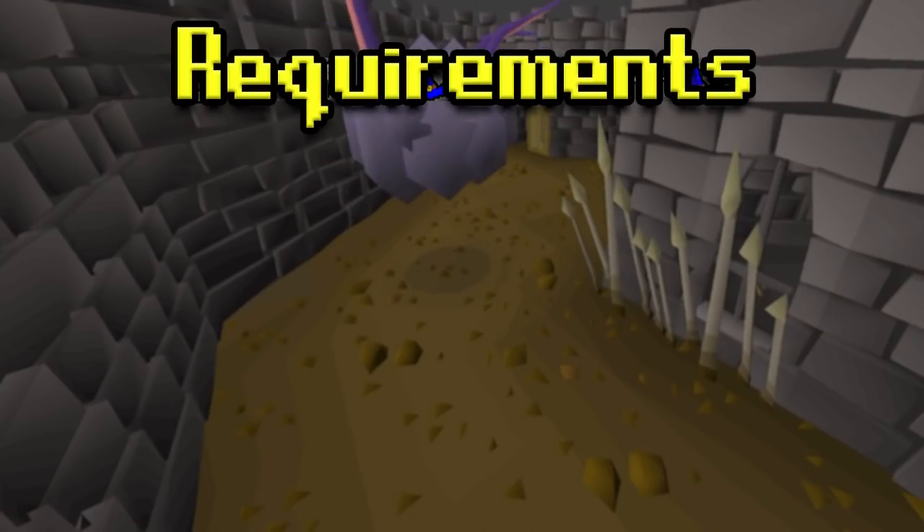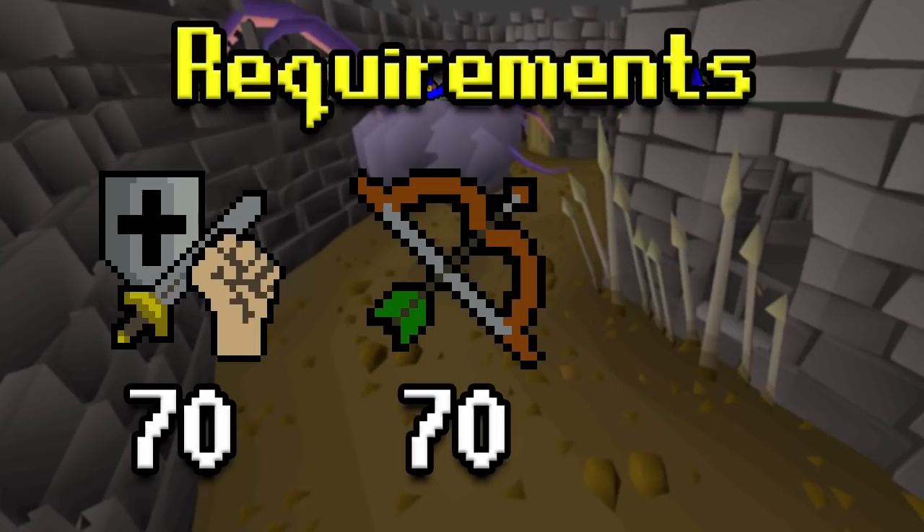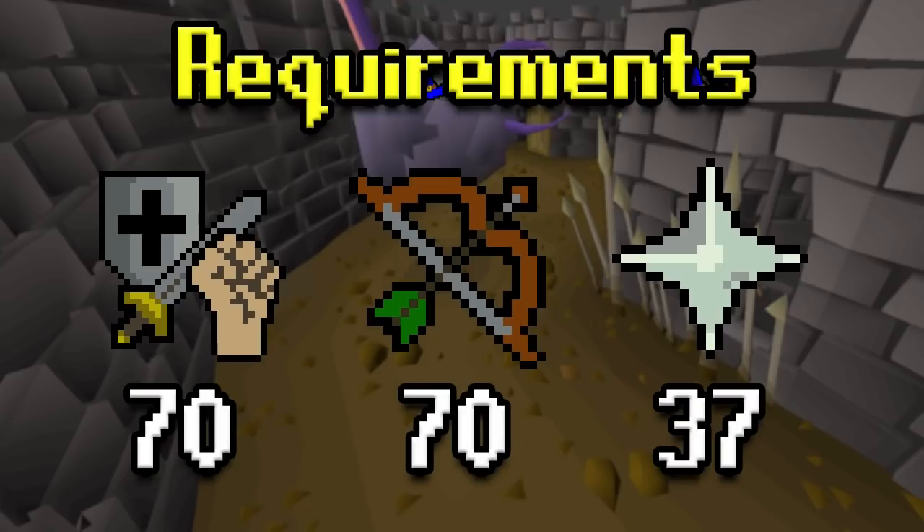For the requirements, there isn't anything necessarily required — these are more so recommendations. But 70 in your melees would be beneficial if you're going to use melee. Personally, I think range is better. I would also recommend 70 ranged — you can come here lower, but it's going to impact your trips. And 37 prayer is actually more so a requirement, because if you don't have that, you're going to soak up a ton of damage.